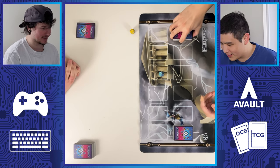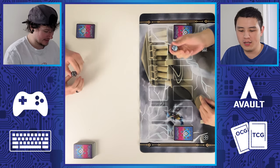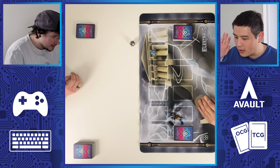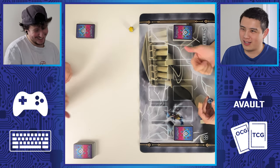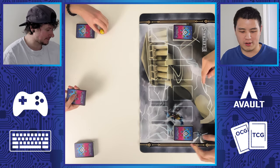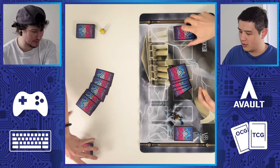To determine who goes first, you roll a d20, and the winner gets to choose to go first or second. Going second seems better because you can attack and get to draw as well. At the start of the game, you roll a d20 to determine how many spirits you have — that's your life total — and you draw five cards. You can pay two spirits to mulligan if you don't like your hand, and you can actually mulligan as much as you want generally.